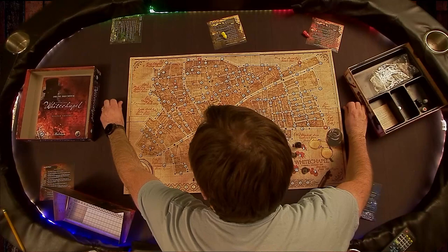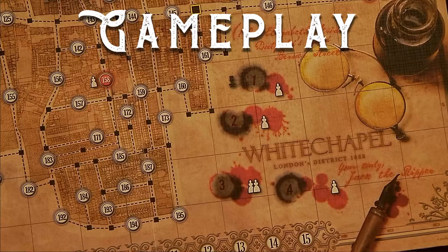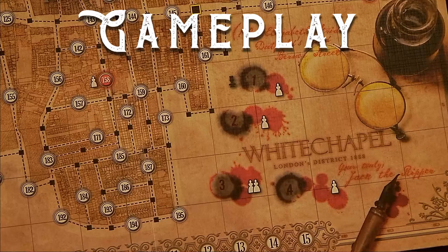The game is divided into four nights. Each night is divided into two parts, and each part has a few different phases. They're all listed on the reference cards, and each phase will name either Jack the Ripper or the police as the active party.